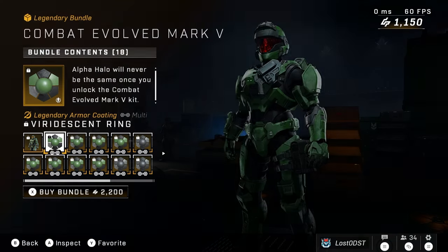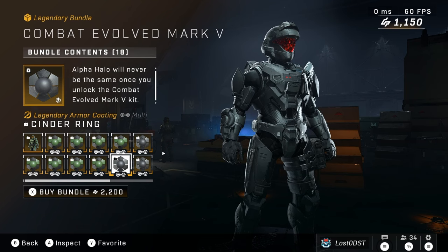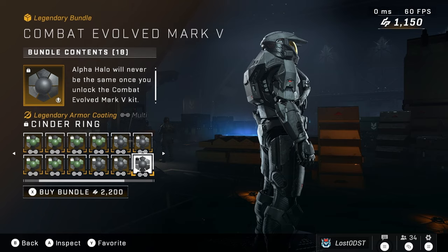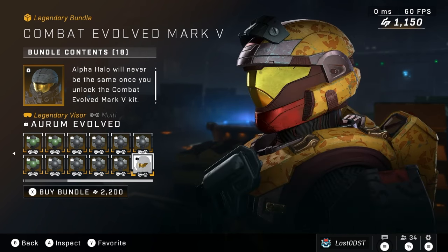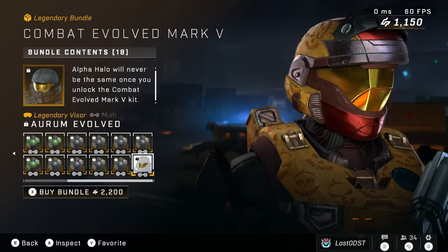For some reason it's bugged though, and it's showing my same Spartan, but you get an idea of that. Not only that, you also get another coating called the Cinder Ring Coating, which is pretty much just a black coating with a hint of red on it. This applies to all cores, but it is bugged right now so I can't really show you all the other cores. You also get the visors — the visor you can definitely apply to different helmets, it doesn't just have to be with the kit, and that is the Arum Evolved visor, pretty much just a goldish kind of visor.